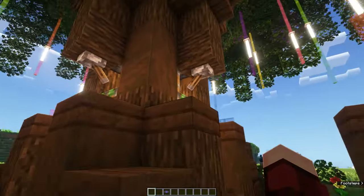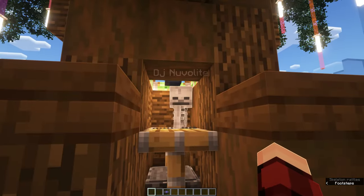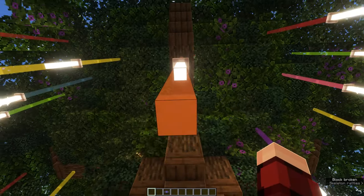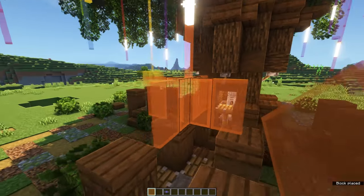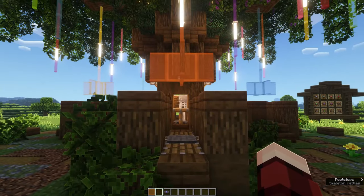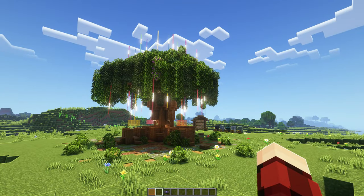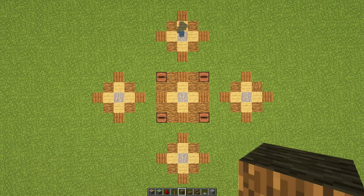We are exploiting the mechanic of a skeleton killing a creeper. In the middle of the tree we have a captured skeleton with a name tag so that it doesn't despawn. At night time mobs will spawn and you can gather some creepers in these holding cells. When we stand on top of this slab, the skeleton has a line of sight with us and will try to fire arrows. But the creeper in between us will get hit by those arrows and die, dropping a music disc. That's it.